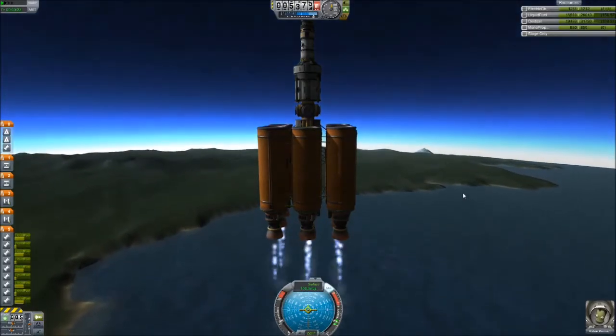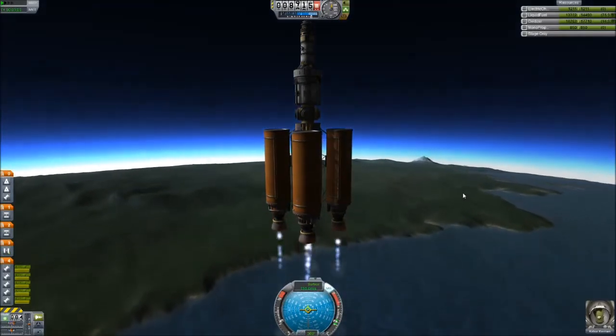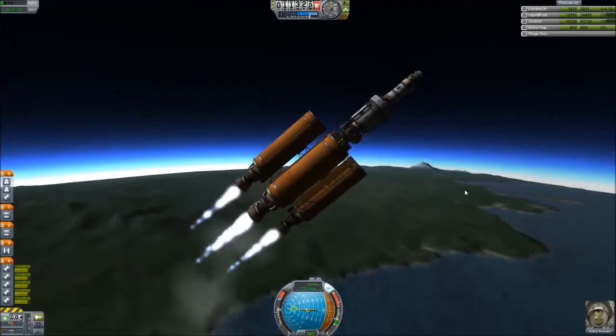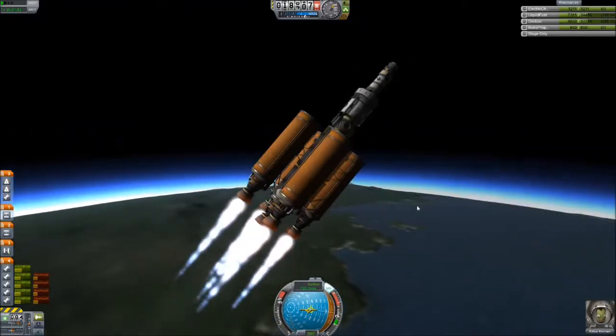This time it's Kilber Kerman flying into the air. This is going to be a pretty basic launch — asparagus staging, fairly standard stuff. It's just going up to 150 meters per second, doing the gravity turn, getting high into the air. I actually hit my gravity turn a little bit late there and was flying pretty fast.